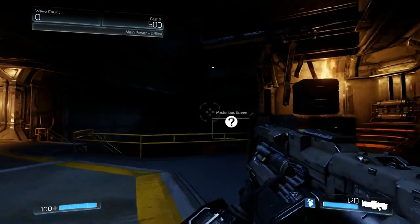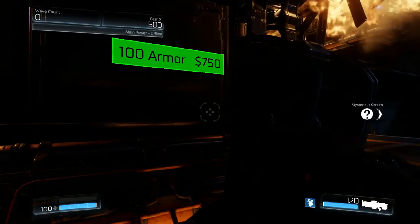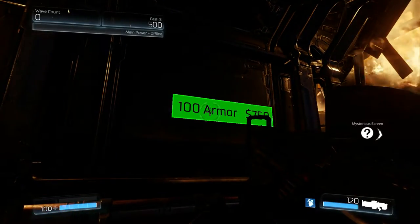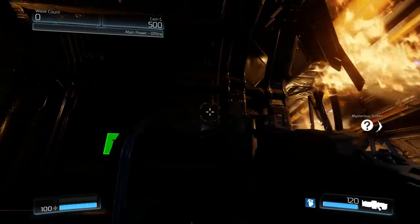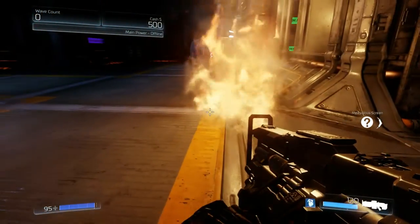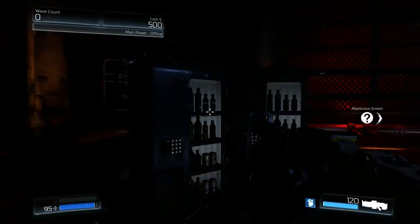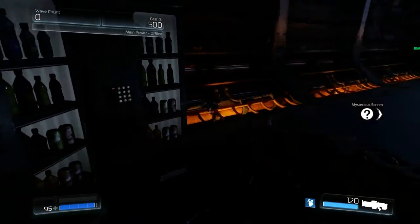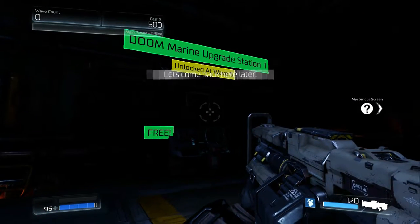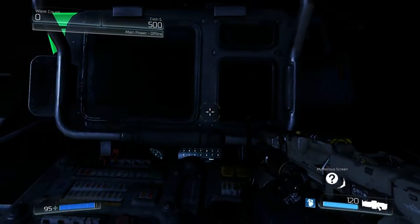Open door — 750. Looks like I've only got 500 so far. As you can see in the top right of my screen, power is offline and the wave count is zero. I have 100 armor. Does fire hurt? Yep, just thought I'd test that out. Damage: 4000. I see what you're doing here with these vending machines — clever.